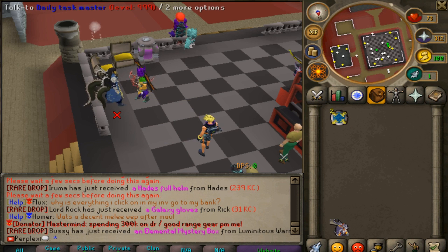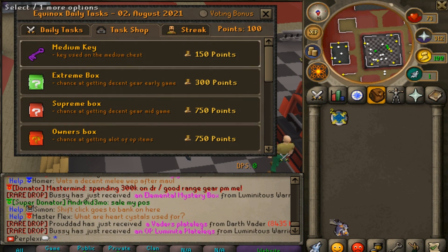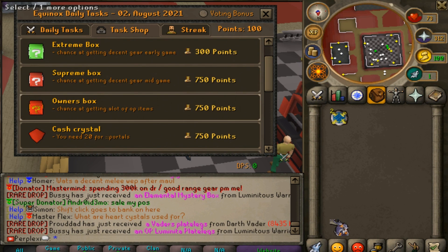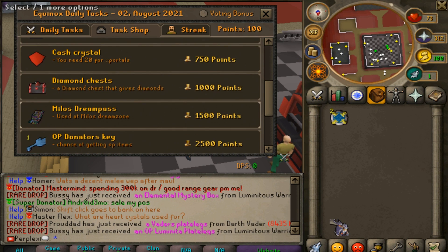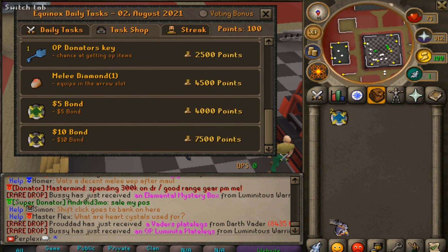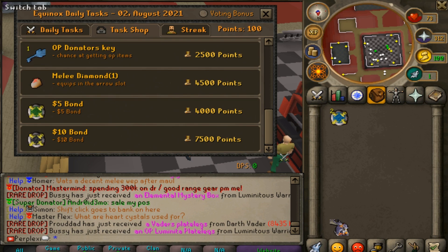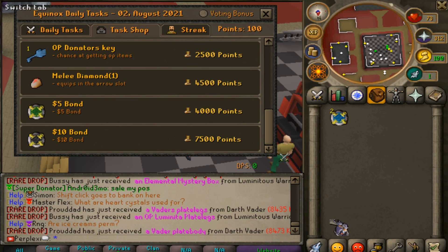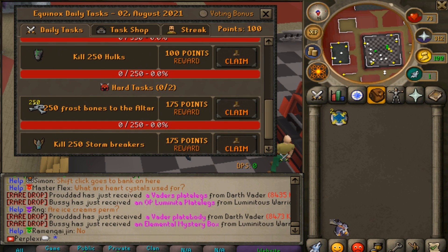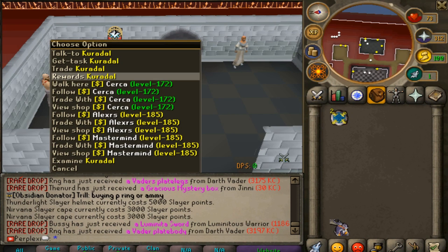Moving on, there's a daily task system. Come talk to the daily task master when you log in and make sure you complete all your daily tasks. Once you do, you can go to the task shop and buy items like medium keys, extreme boxes, owner boxes, diamond boxes, Milo's dream pass, OP donator keys, and even bonds. Each task gives you points — for example, killing 350 Dark Baders gives 100 points — which you spend in the daily task shop.